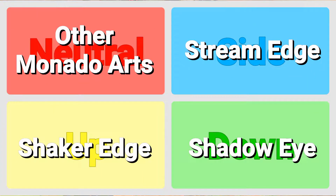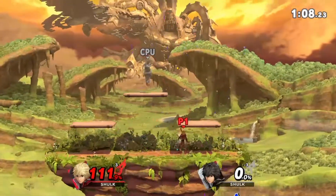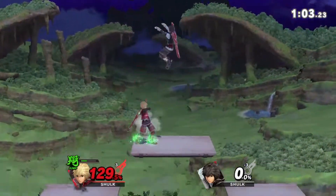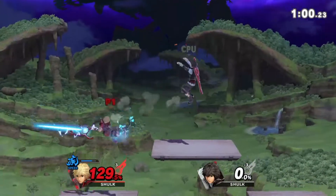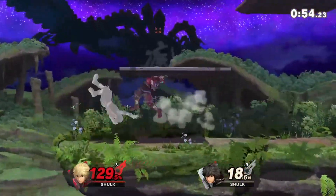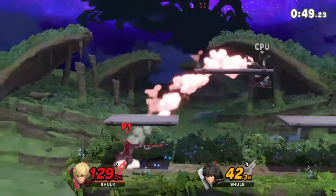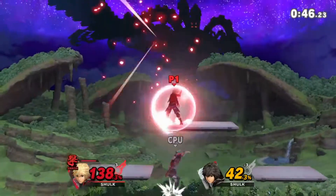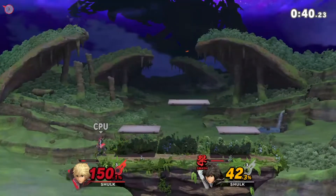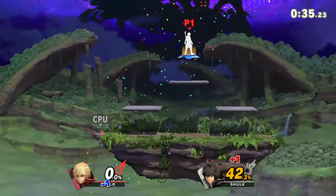His down special would be Shadow Eye. In Xenoblade, this would reduce the aggro on Shulk by a certain percentage and increase physical damage attacks by 50% for 5 seconds. Being that aggro isn't really a thing in Smash, I decided to change it to something else. When using Shadow Eye, all of the cooldowns for Shulk's Monado Arts would be reset, and Shulk would still gain the 50% attack buff for 5 seconds. This would allow you to swap to a Monado Art that's already in cooldown and then deal a massive attack. However, after this 5-second buff ends, the move would go on cooldown for another 7 seconds, so you won't be able to spam it.